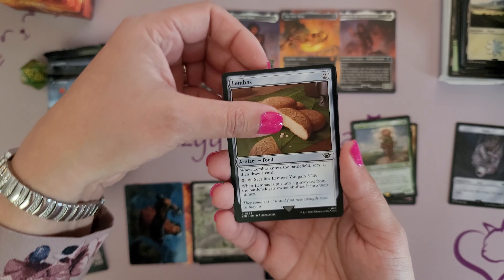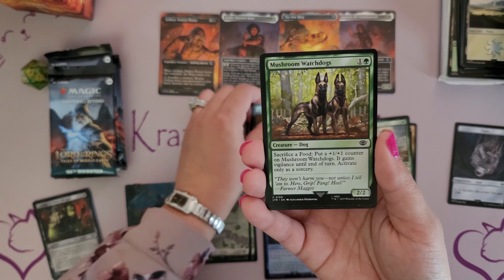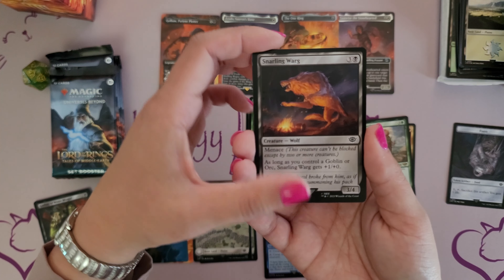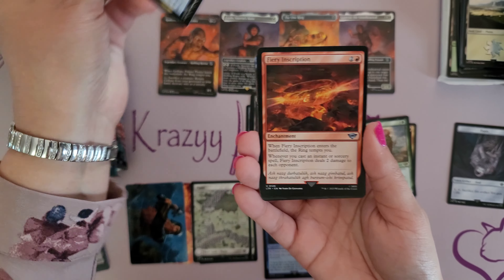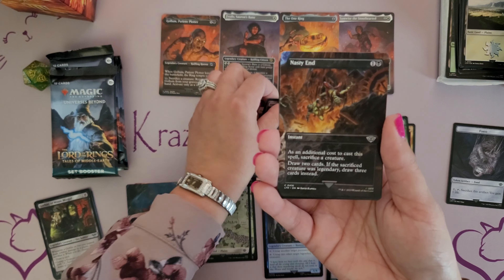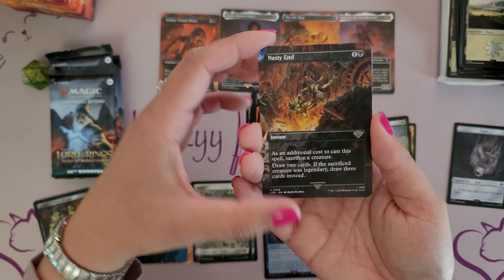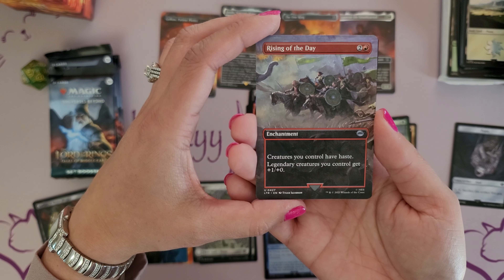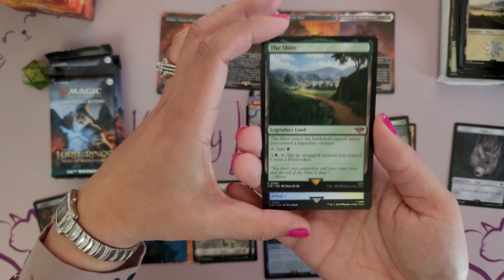The Lembas Bread — our local game store actually had some Lembas Bread, and let me tell you, that stuff was good and delicious. So we've got some Lembas Bread for the artifact. Mushroom Watchdogs — watch out, they can be ferocious. Snarling Warg. Ring Sight. Fiery Inscription. Bitter Downfall. Nasty End, and this is in the full art. Borderless. And then we have a double borderless — The Rising of the Day.